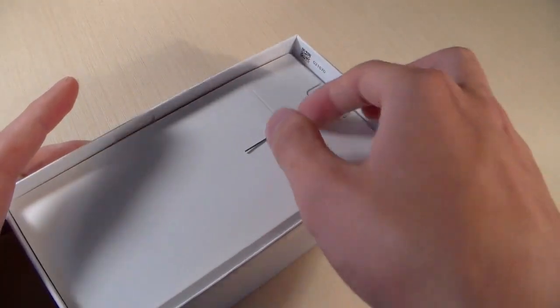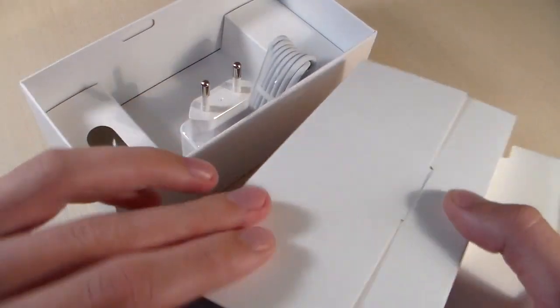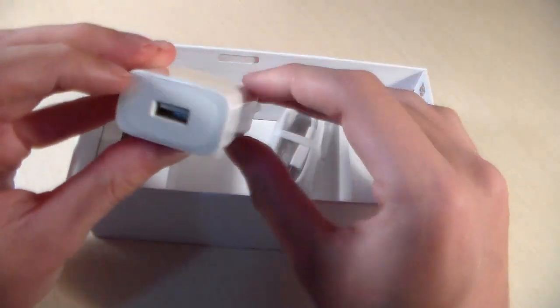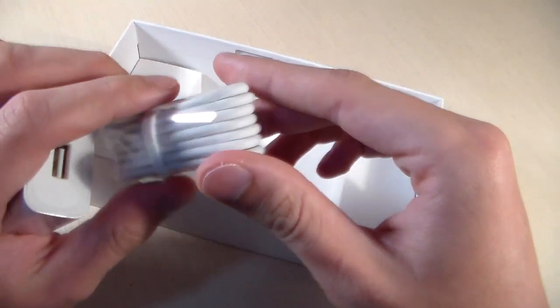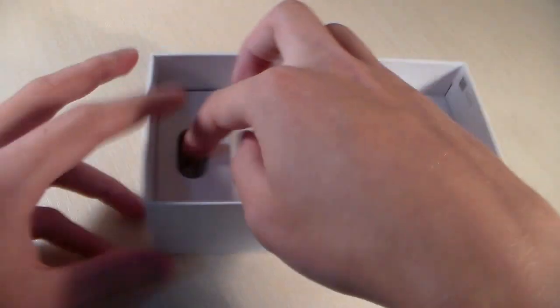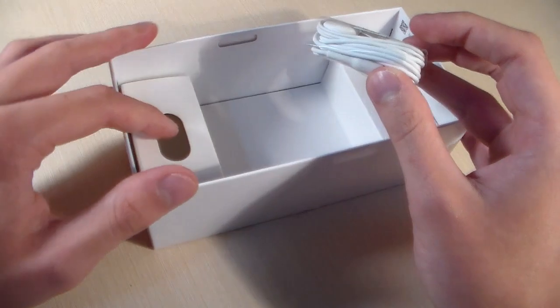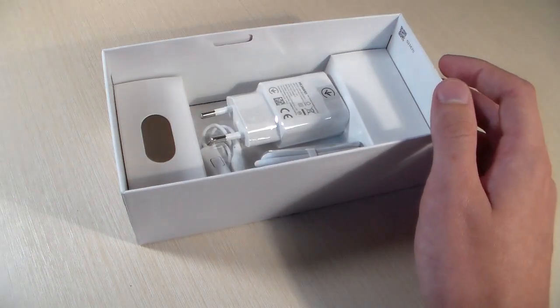In the box we have a key for the SIM slot, a quick guide, an adapter for charging, a micro USB cable for charging and connecting to computer, and headphones. This is all the complete package — standard with headphones.